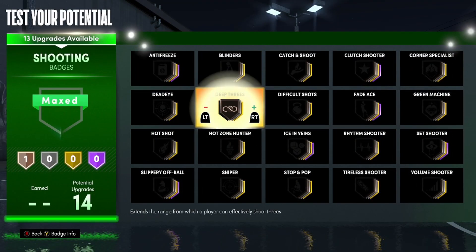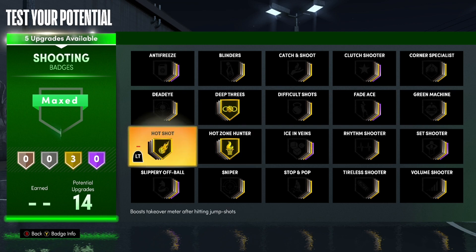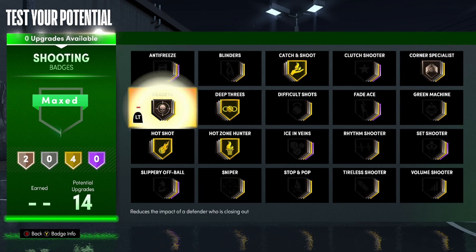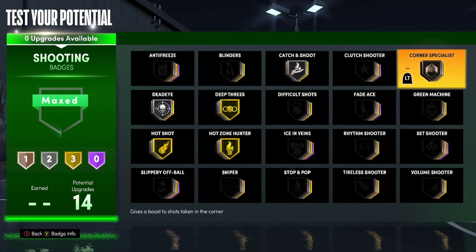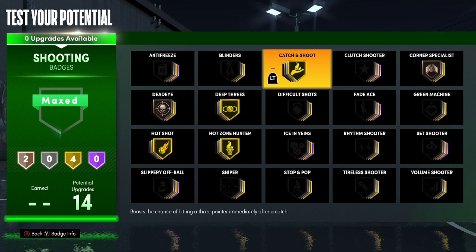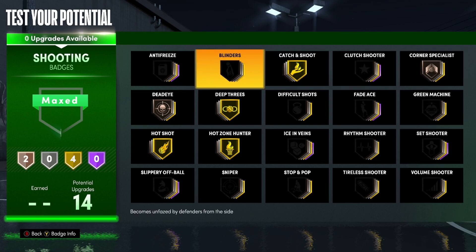For shooting you realistically only need two shooting badges at gold. With that three-point rating and these two badges you can shoot damn near lights out if you know your jump shot. We've got 14 total — Hot Shot is a great badge to have. If you're purely a spot-up shooter, max out Catch and Shoot. You could also put bronze Corner Specialist and bronze Dead Eye — that'd be filthy. If you're a spot-up shooter you don't need Blinders. You could split it: gold Catch and Shoot, bronze Corner — because you won't always be in the corner.